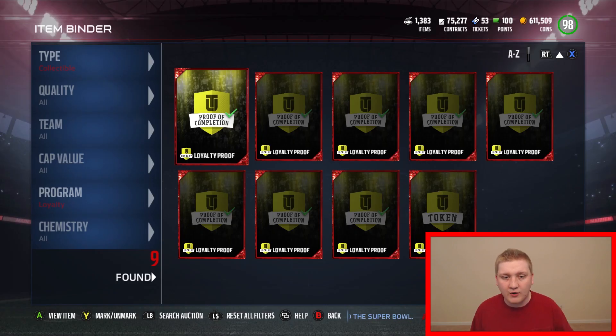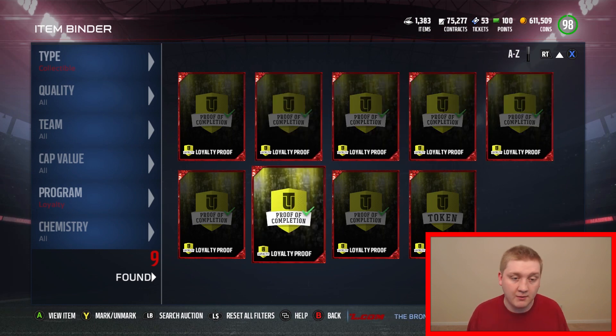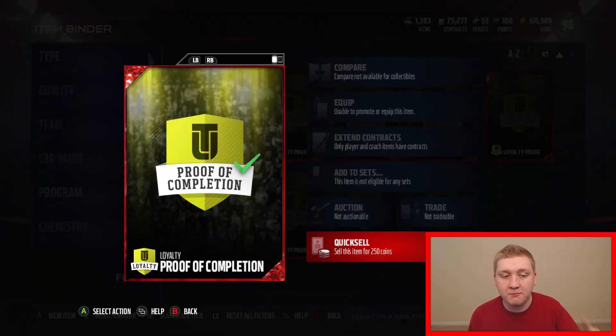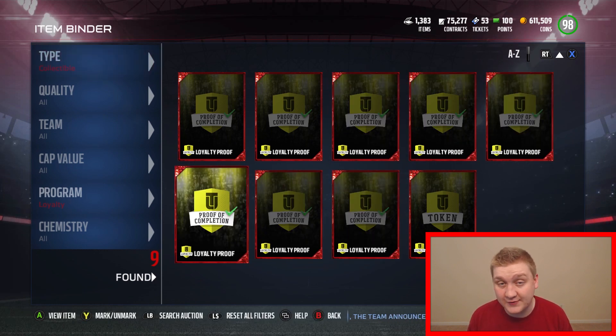So recently Jake Stein, one of the producers at EA, did a little interview on Mutt Head and one of the questions was about loyalty rewards. So I'm going to show you guys right here, right now. I've earned these loyalty proof collectibles or badges by doing the weekly objectives. They're very easy — they take about an hour to two hours tops, not long at all. But you're going to be able to earn stuff for this game and for next game as well. You got the proof of completion loyalty badge. And Jake Stein basically said in Madden 18, depending on how many of these you did, you're going to get that many badges.